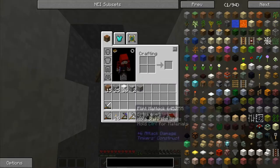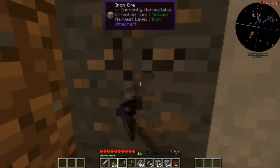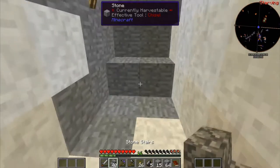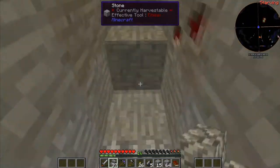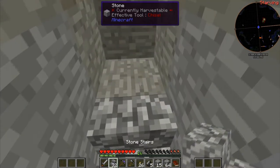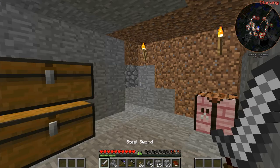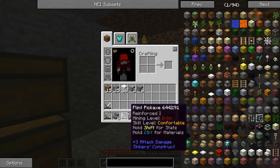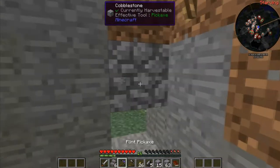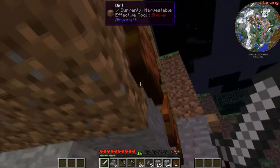I just leveled up my pickaxe — it's now able to mine iron finally. I love the leveling system, it makes mining more fun and you're forced to mine different things. I was also mining up some marble and stuff like that. I leveled up my flint pickaxe so it can mine iron. I got myself some aluminium ore and some iron ore. It's pretty dark outside — let's see if there's enough food.